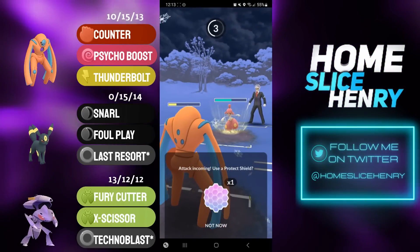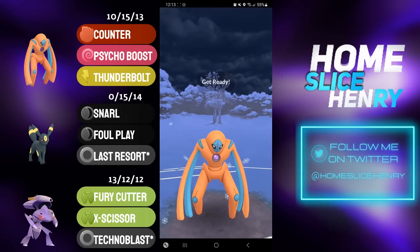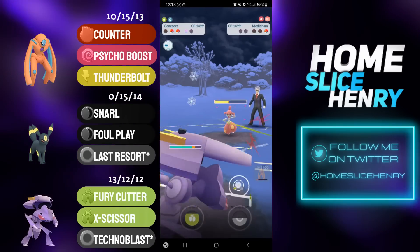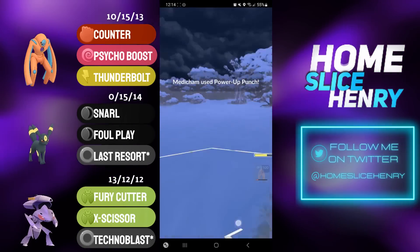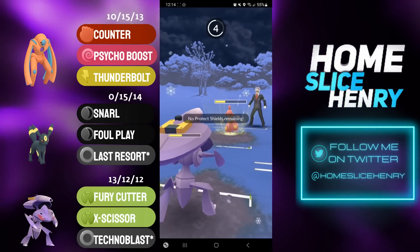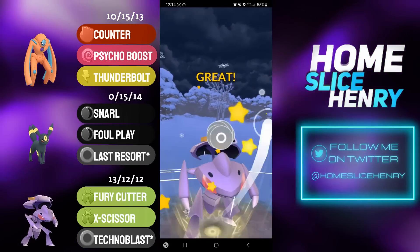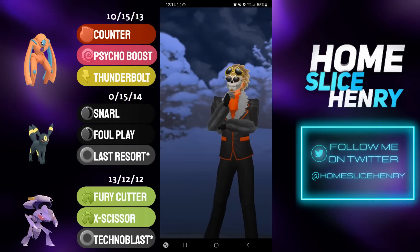Going for Psycho Boost number two, and again I lose CMP. They go for the Power-Up Punch — that is just not going to be doing nearly enough damage. I go for the Psycho Boost hoping my opponent shields it, which they do, and now it is Genesect time. I just have to make it to the Normal-Type Technoblast. I commit the shield. Opponent opts to go straight for the Power-Up Punch — a very boosted Power-Up Punch. Genesect able to hang on and fire the Technoblast. Technoblast takes care of the Medicham, and that is a good game.